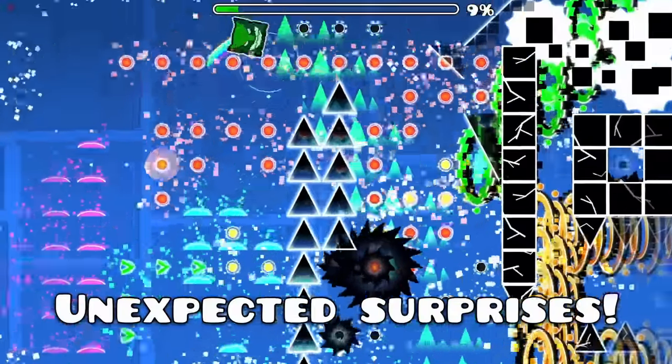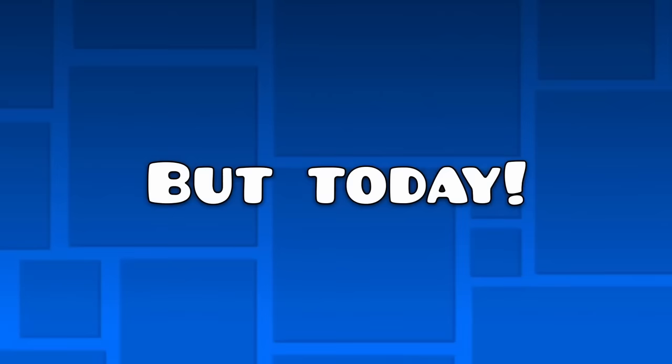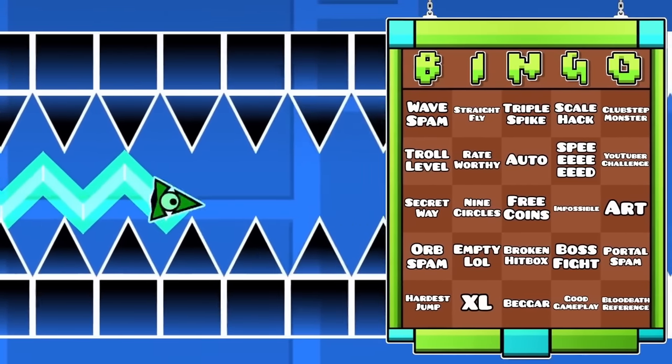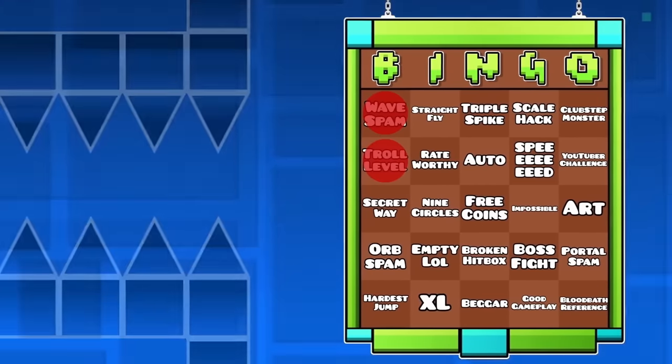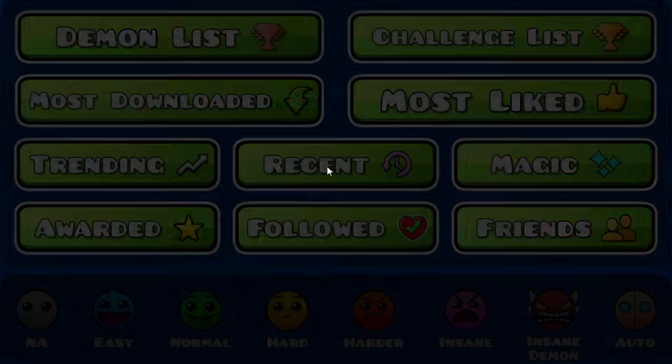The Recent Tab — the place filled with many unexpected surprises and horrors beyond imagination. But today, I made this bingo board to play with. So anytime I see anything from the bingo board on a recent tab level, we get a mark. Five marks in a row, and we get a bingo. Let's see what the fabled recent tab has to offer us today.